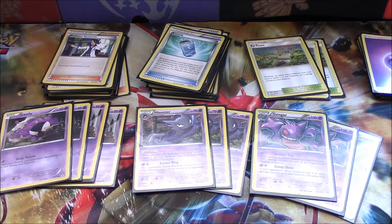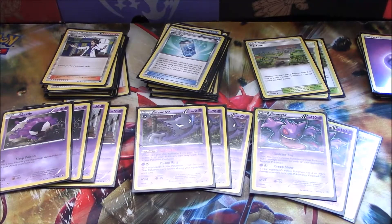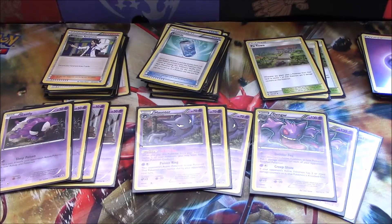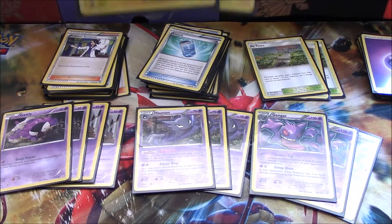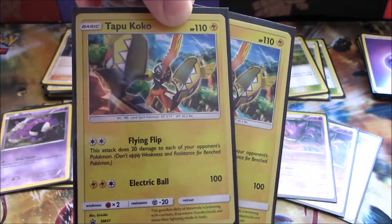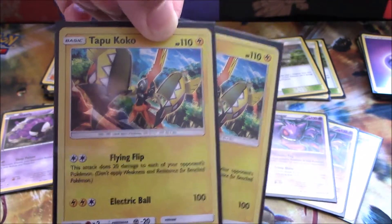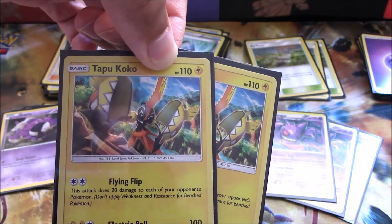This deck has been very successful depending on the matchup. A while back I was testing it against Tapu Koko — not a favorable matchup, because we have to evolve into our stage two and with a fast deck like Koko you don't have the time to set up your Gengars. To continue with damage spreading, we've got two copies of the Tapu Koko promo — Flying Flip for DCE does 20 damage, so after two turns we're in Creep Show zone.